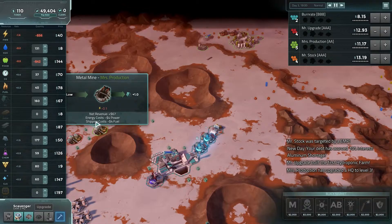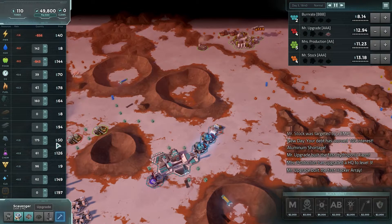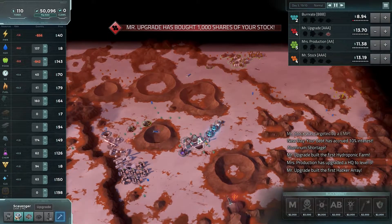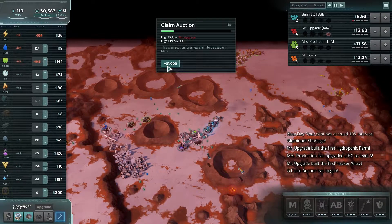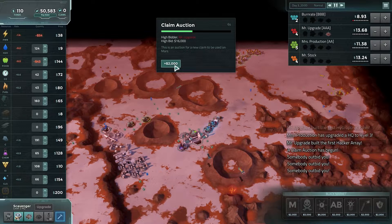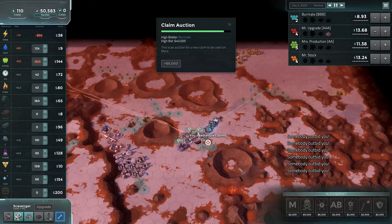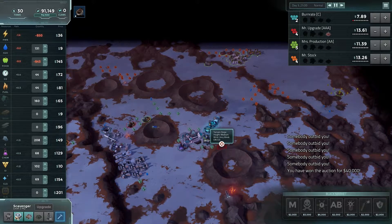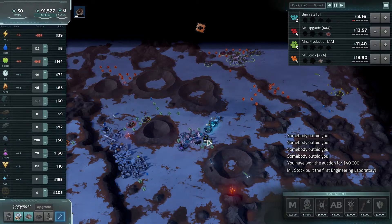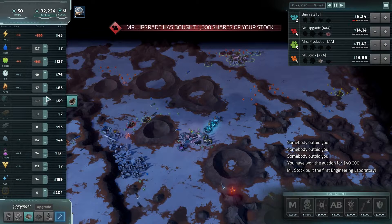How much would 60 carbon cost me? My stock is being bought again. The food debt is going to get out of control. Claim auction. My stock price is already at that one. I don't really need black market anything - I might as well do a claim. Get some aluminum coming in. I'm just gonna go all out into debt, see what happens. Why did I build the patent lab, dummy? There we go, I'm a level C, okay.